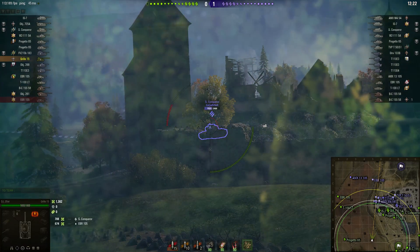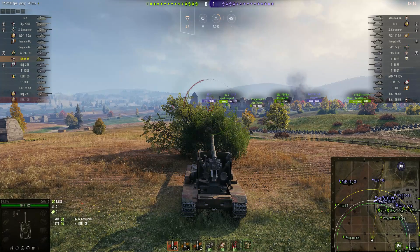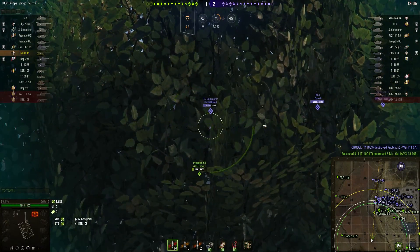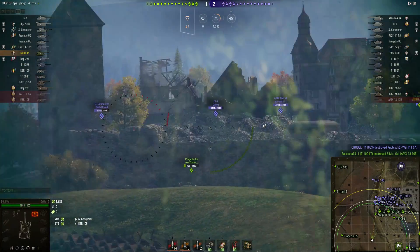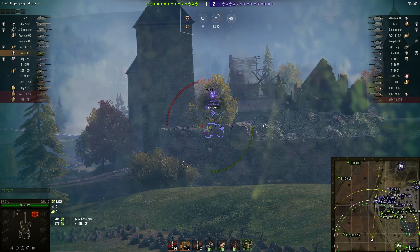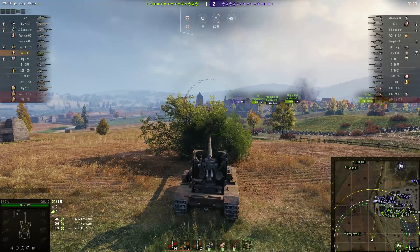Now that he has determined this is a safe firing spot, he's not backing away from it on the second and subsequent shots. He knows that if there was an enemy tank down here with line of sight when he fired, he would have been detected the first time. Because he wasn't detected the first time, he knows there's nothing down there. Although it's worth bearing in mind that's time-sensitive information, so he'd be paying attention to his sixth sense icon — just because there wasn't anything there the first time doesn't mean something can't have moved into that position in the meantime. But nope, he's still good.